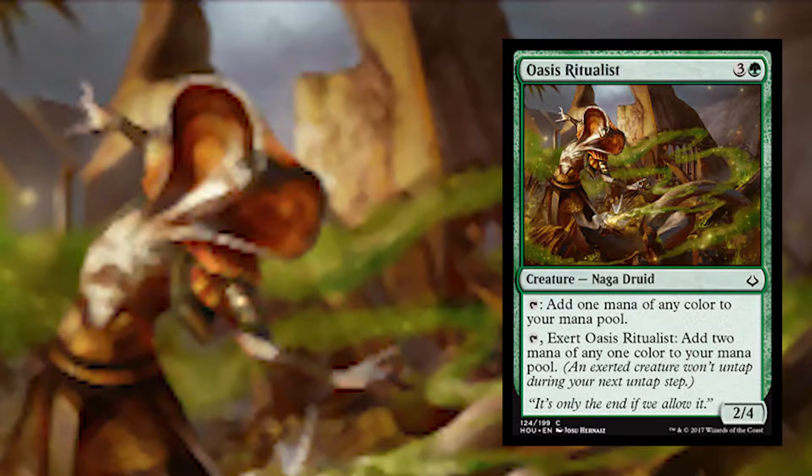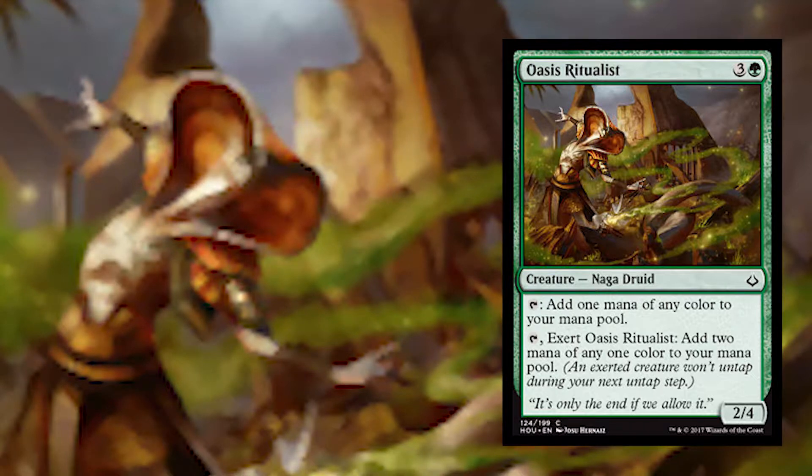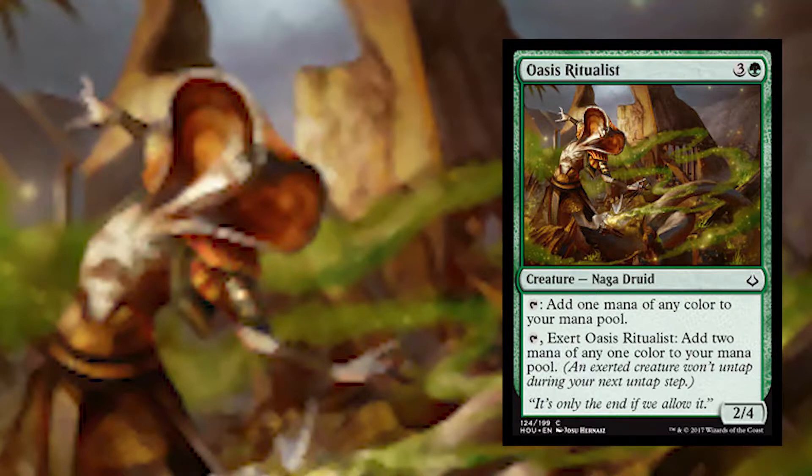The card is called Oasis Ritualist. It is a 2/4 Naga Druid, costs 4 mana — 3 generic and 1 green. The thing about this card that I found so important is that it not only gives you the ability to get an extra mana — you can tap it and add 1 mana of any color to your mana pool — so it accelerates your mana, fixes your mana, and makes it a lot easier to splash.